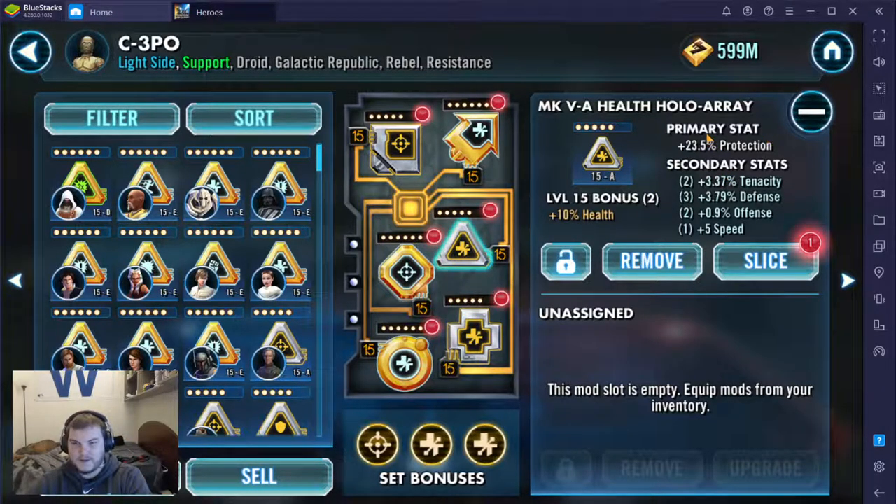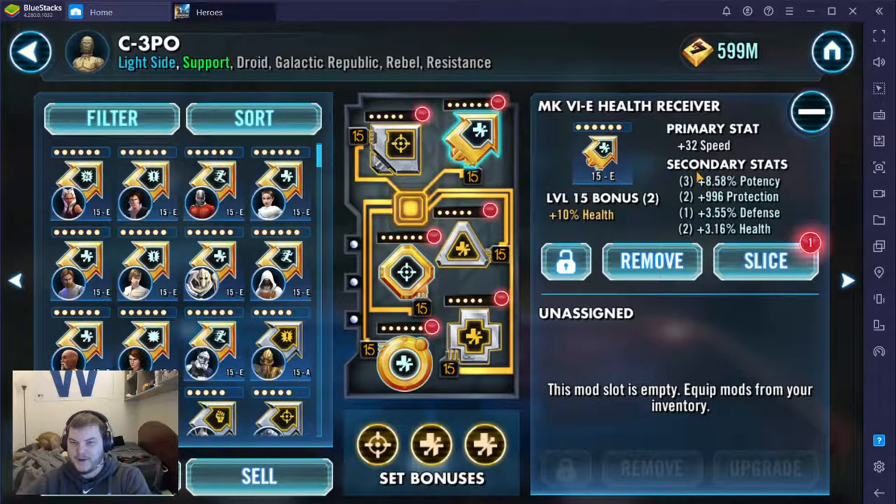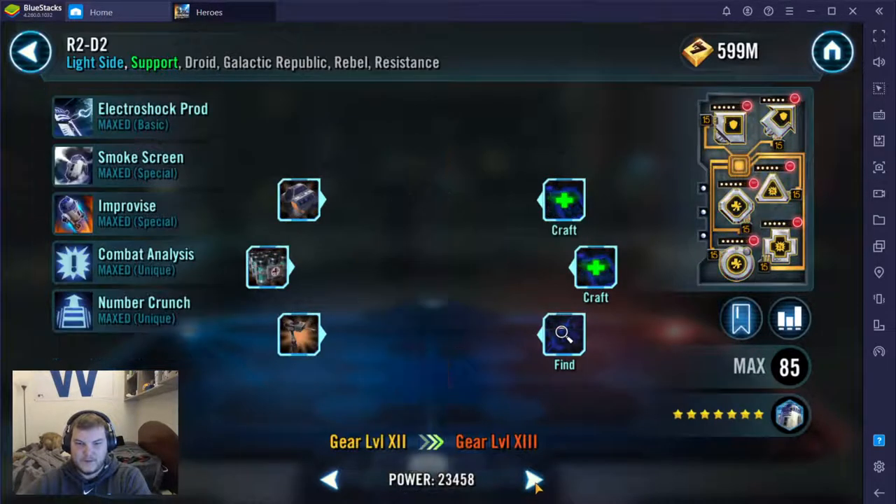Same for this one — protection primary, that's pretty good with 3PO. You obviously don't want offense or crit damage or crit chance on him; he doesn't attack, it's useless. But again, the 5 speed — just a bummer that didn't roll higher. And then the 32 speed here, and this leveled-up potency secondary stat — awesome for 3PO. So this is a pretty good mod set. I know I've stolen some mods off him to put on other characters so it's not perfect, but I think this is pretty good.